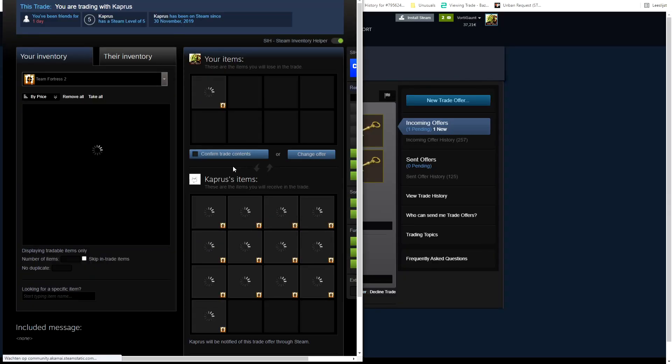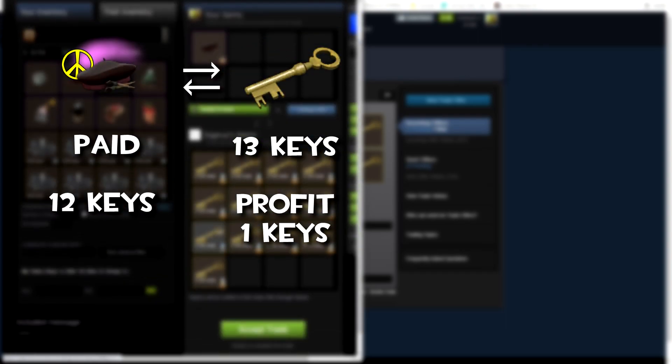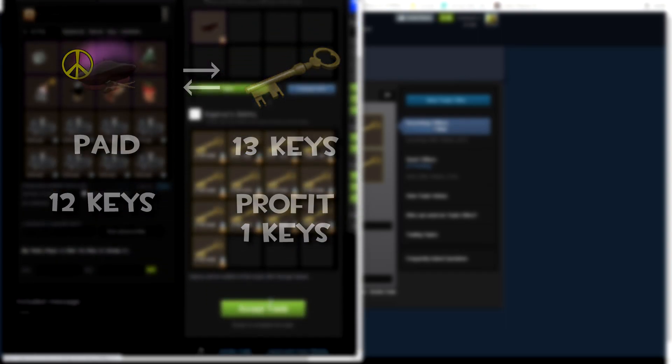Here I'm just quick selling my Frenchman's Circling Peace Sign for 13 keys since nobody really wanted it. I can just take the one key profit.